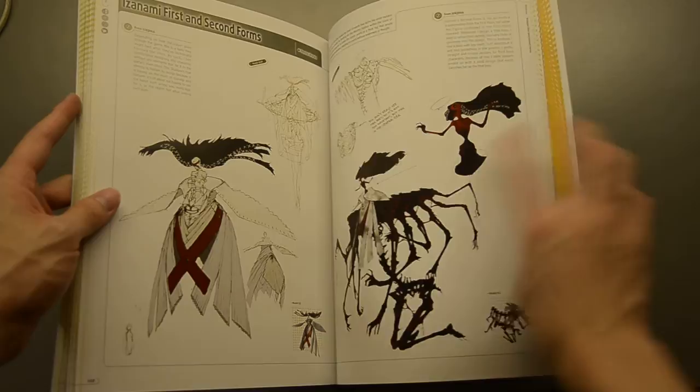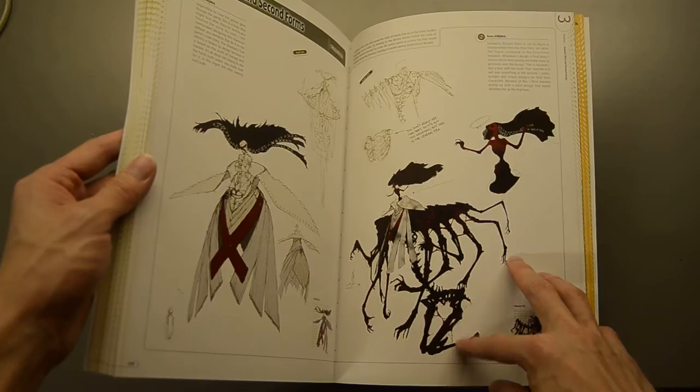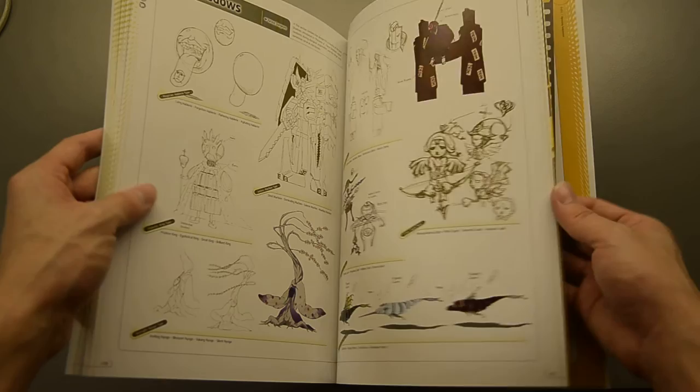Izanami — so this is the final boss, the final final boss. Just look at all those creepy hands and legs. And then floor shadows, some normal shadows, some milk shadows.